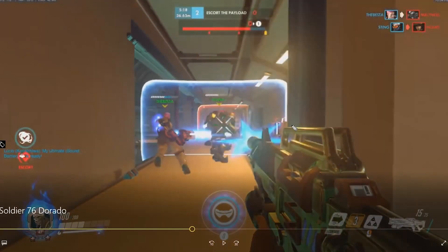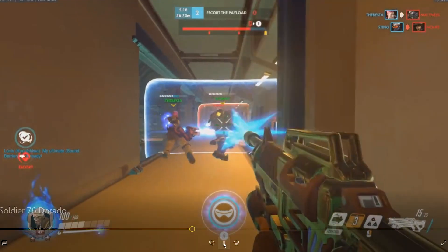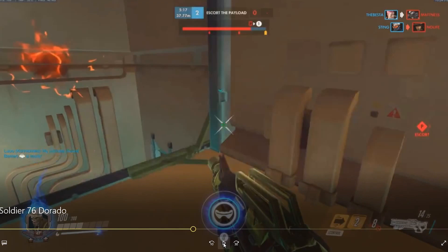We see this soldier just come out and hop along. He's going to keep hopping out this way. This soldier probably already used his Biotic Field. We have a rocket available. So what I want to see here is, while he's outside his Reinhardt shield, fire at him, take him down and put a rocket into him. But we just kind of disengage from the whole situation.